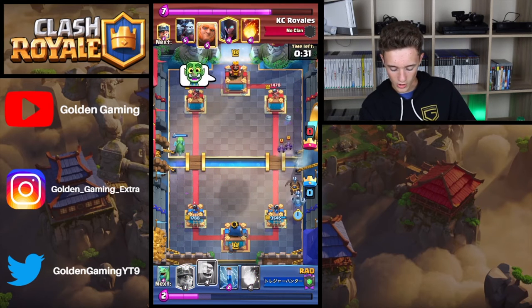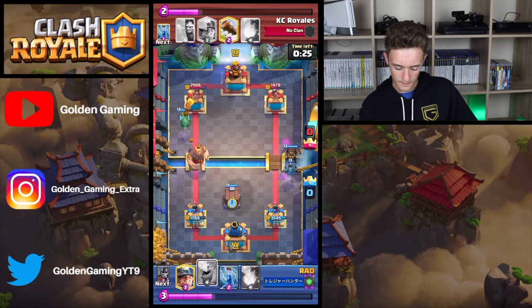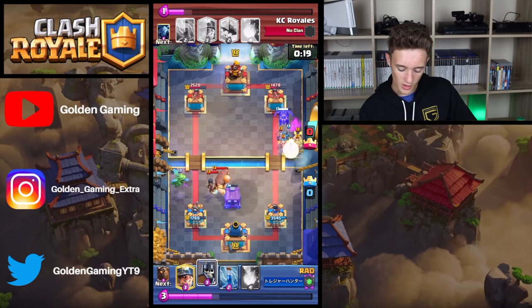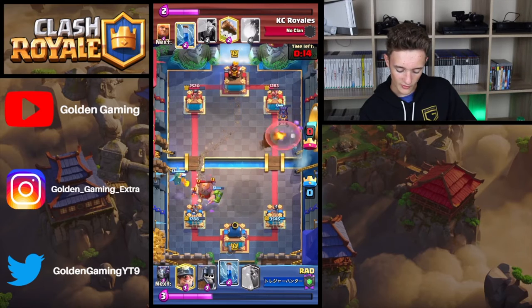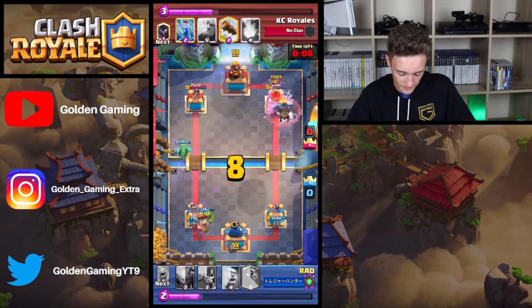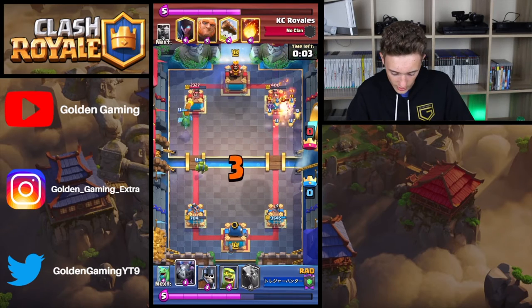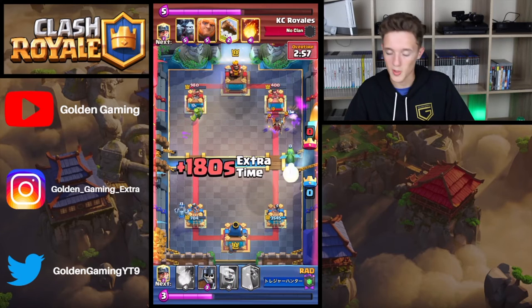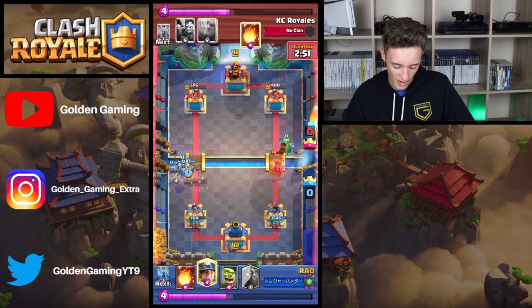Lava Hound is going to be coming down one more time for Rad. Giant Night Witch is going to be coming down on the left lane again. Minion Horde is going to come down on the Mega Minion. The Minions will continue to fire at that Lava Hound. Fireball comes down on those four Minions. Giant gets a lot of damage on the left side tower. Minion is going to shovel even more in — Lava Hound is going to get a load of damage, taking it up to 400 on the left. Night Witch is going to come down to stymie all the remaining pups. That was definitely a waste of four elixir for KC, except it was needed to prevent damage from the Fireball range.